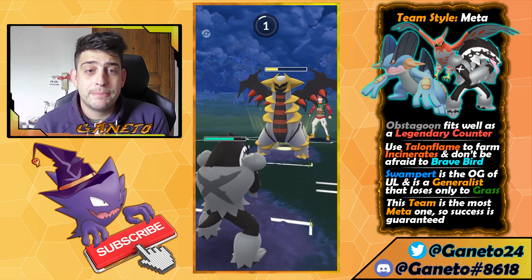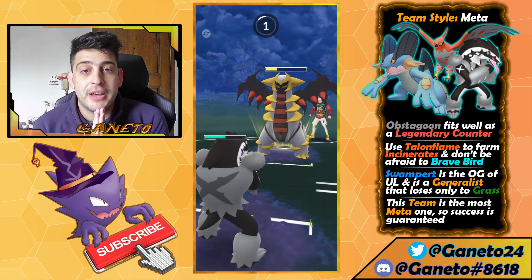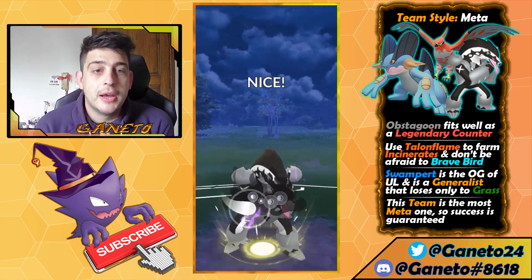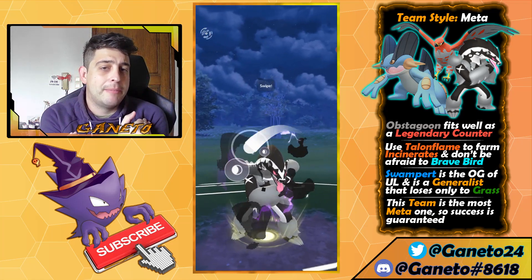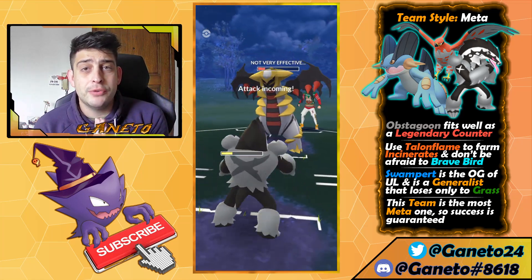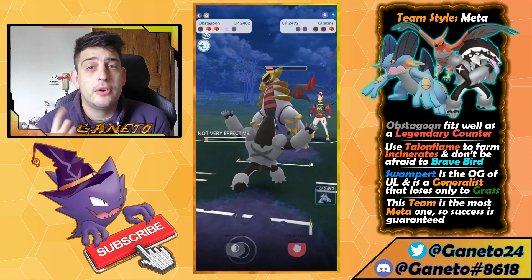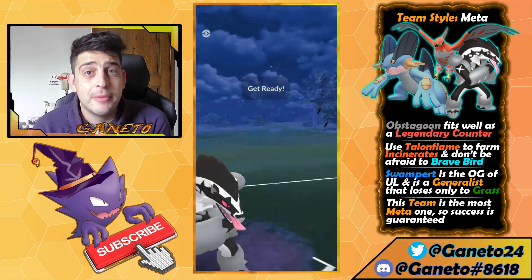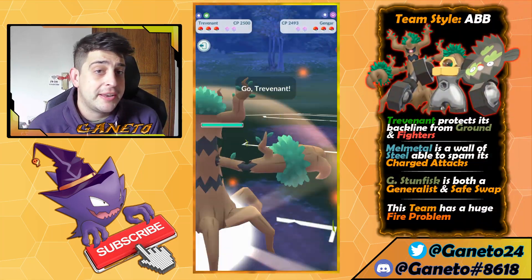Swampert is the OG of Ultra League — you know how good it is. Grass isn't gonna be a huge threat in this open meta because there are a lot of dragons and fighters. The only viable grass Pokemon is Chesnaught, and with full HP you can even tank one Grass Knot with your Swampert. This team is the most meta one, so success is kind of guaranteed — if you catch the lead you've most likely won. Even if you get hard countered at the back, you still have play with Talonflame or Swampert and their nuke moves.